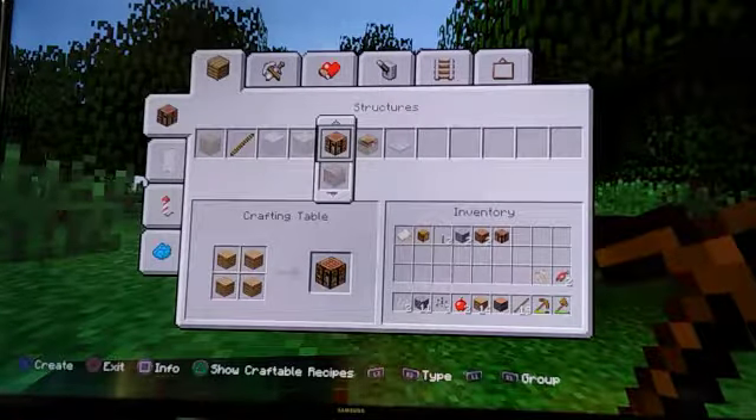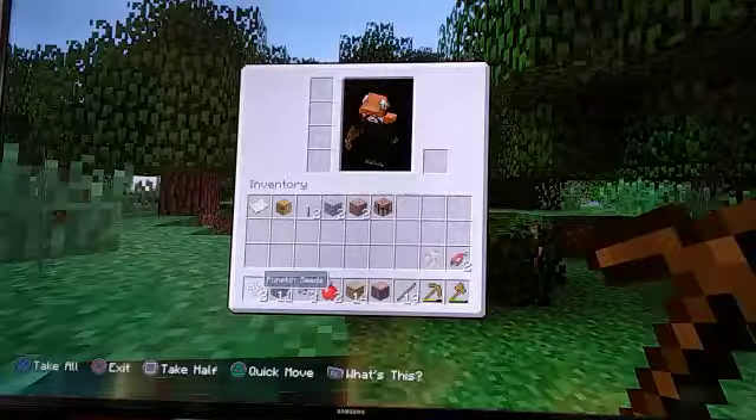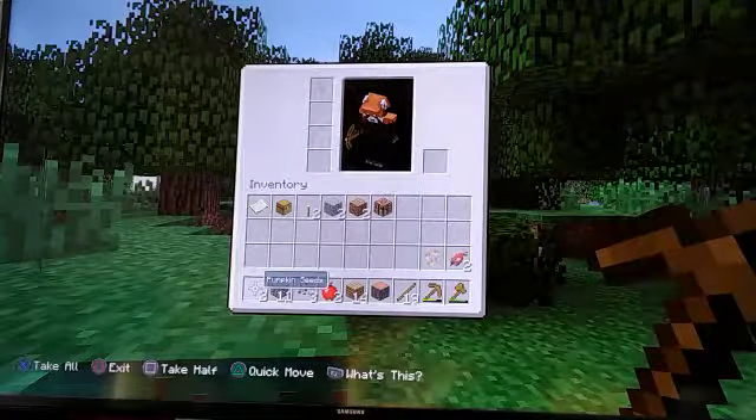Oh, this is not good - I've made a terrible mistake. Press triangle quick, and then move up to the crafting table. Do you recognise the crafting table? And press triangle - like circle - look down. Press the X button.